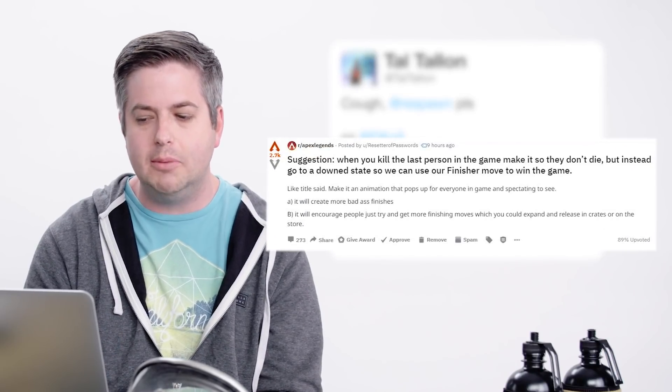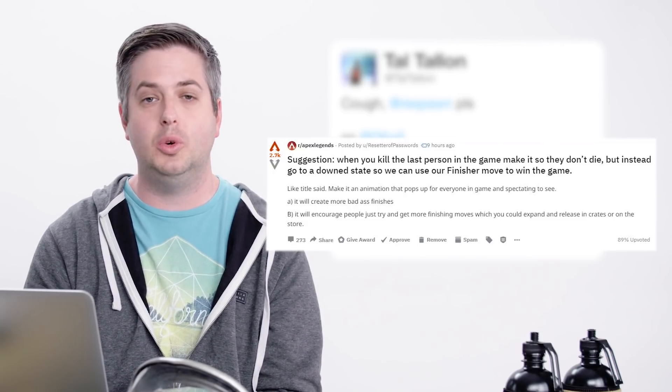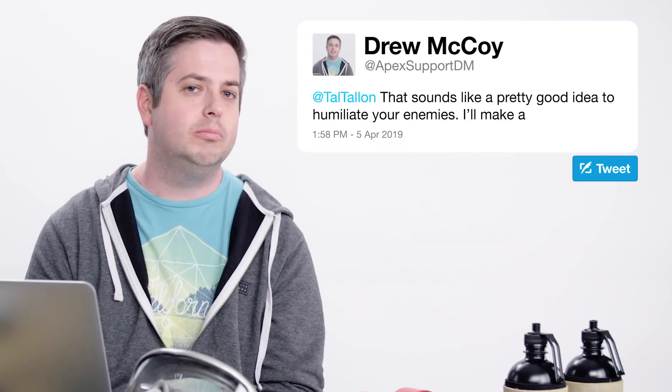There's a Reddit thread suggestion: when you kill the last person in the game, make it so they don't die but instead go to a down state, so we can use our finisher move to win the game. That sounds like a pretty good idea to humiliate your enemies. I'll make it known.